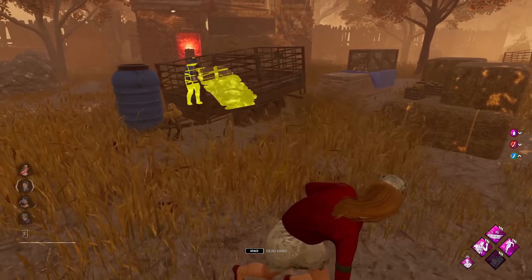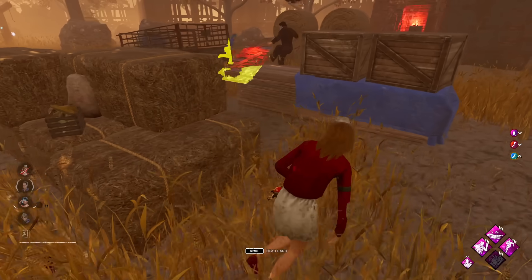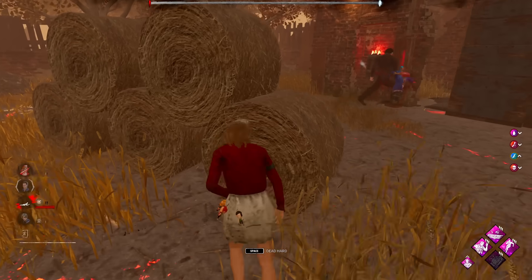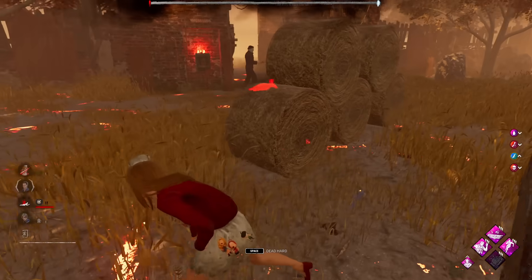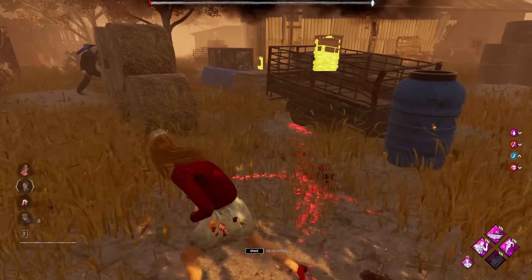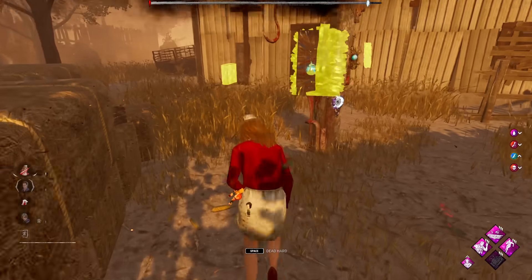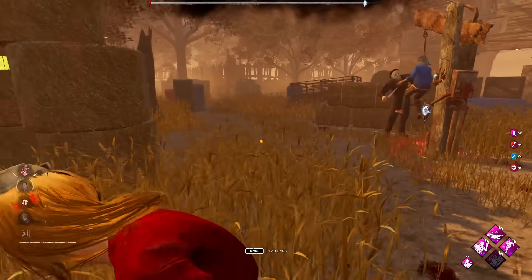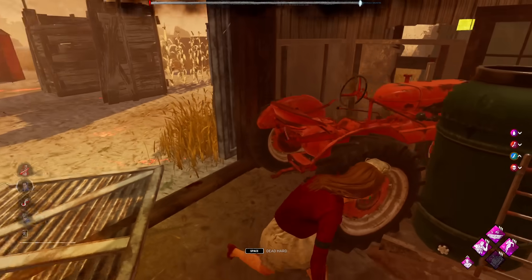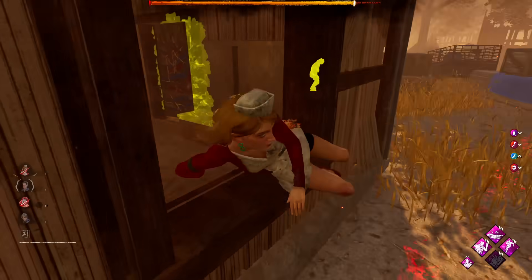We could go in for the other gate, but where's the fun in that? We need to get healed up, but we can't really — we'd just have to wait for his tier 3 to run out. We'd have enough time, I'm pretty sure. Oh, if he chases us, that's even better. Yeah, that's perfect — they can get the save now. I'm hoping someone's there. Yeah, there we go, we're out.